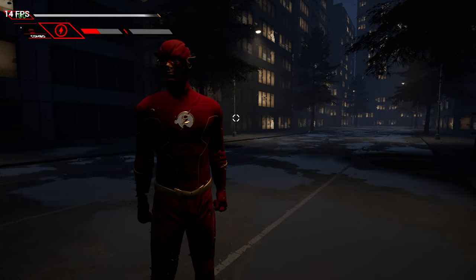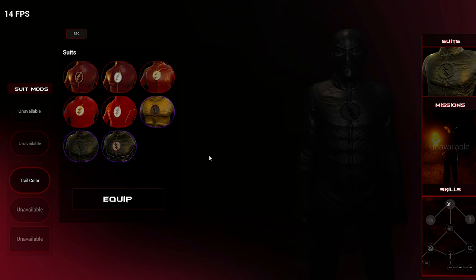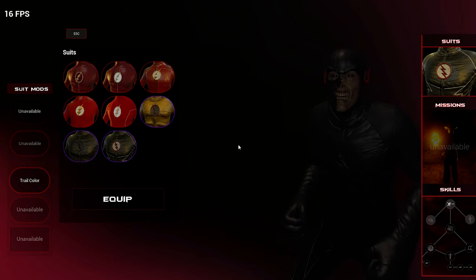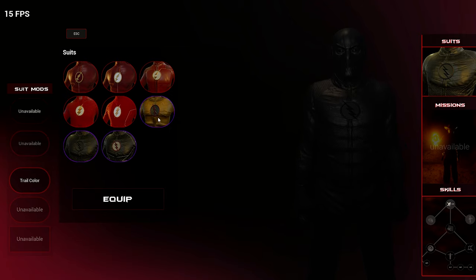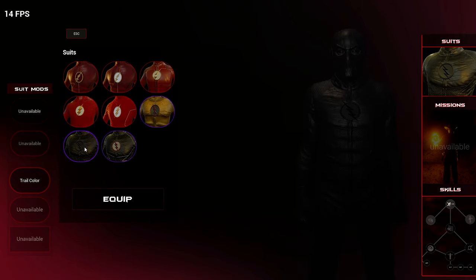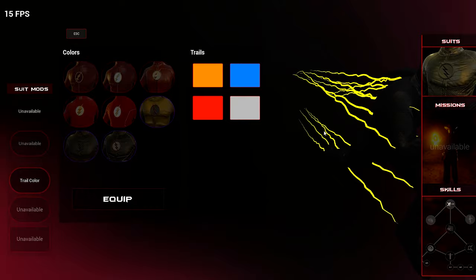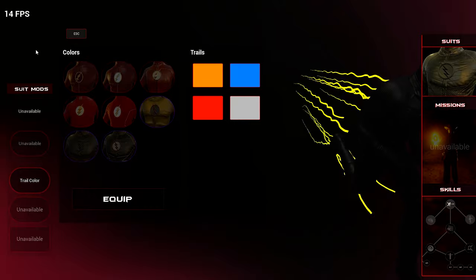There are also new sounds - check this out. You have Zoom sounds, Flash sounds, which is terrifying. And look, he's got his own pose. Zoom has his own pose which is sick, Reverse Flash has the Barry Allen pose, but the fact that they have their own poses is actually pretty damn cool. Now you've got them sprinting with all the lightning effects.